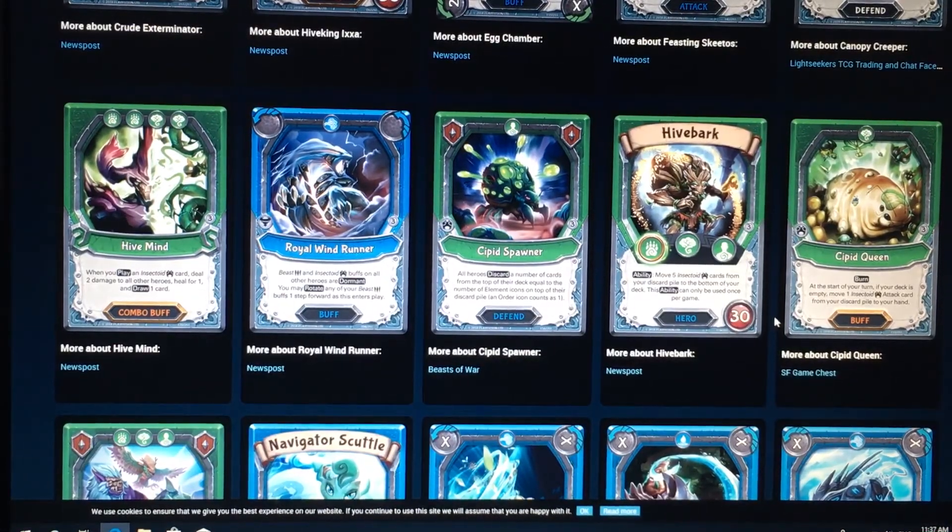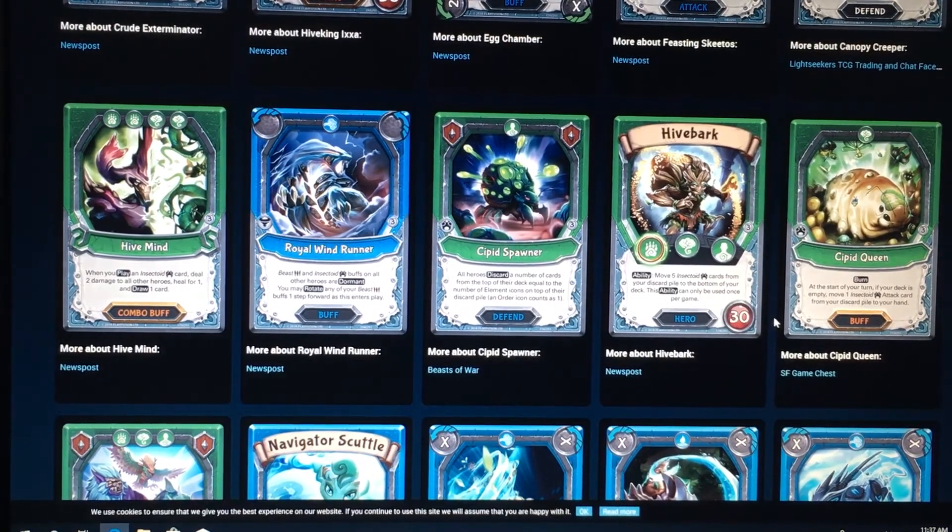So we've got our first rare combo buff here, Hive Mind. This looks interesting, for 2 Animal and 2 Forest. When you play an Insectoid card, yield 2 damage to your target and all other heroes, heal for 1 and draw a card. That's not bad, I mean, it will get removed, but it's still not bad. Royal Windrunner, Beast and Extractaway buffs on all other heroes are dominant. You may rotate any of your Beast buffs one step forward as it enters into play. Okay, that's not terrible. That's pretty gross, actually.